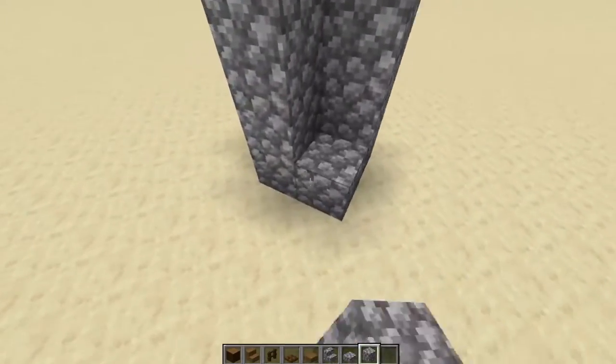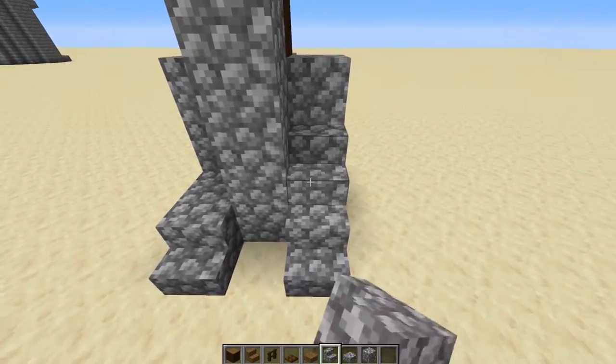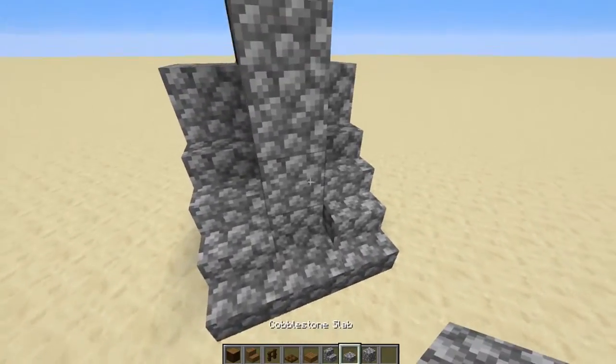On the front side here we're going to place down two cobblestone blocks, then place a stair here, a stair here, a stair there, a stair there, and then place a slab here to show that the front has some sort of support.